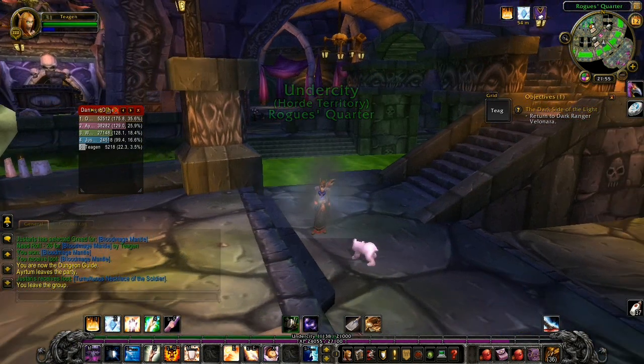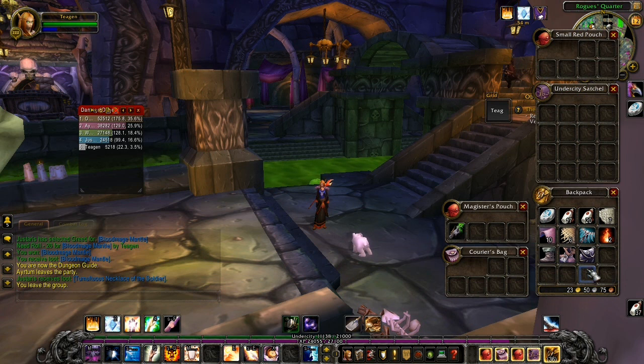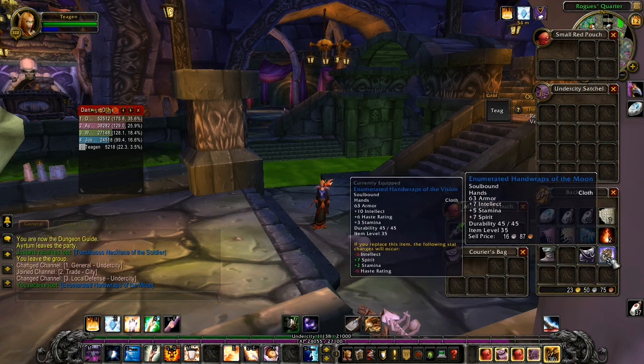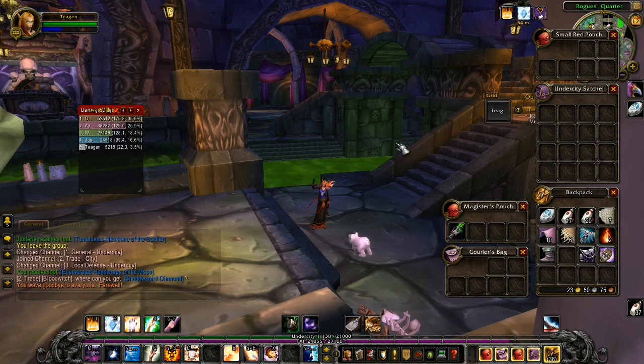Let's have a look in the old bag of goodies. You hope for something good. And it's some gloves — Gloves of Spirit. Spirit — I love spirit. Spirit is like crack. If you see cloth with spirit on, take it. That's right.